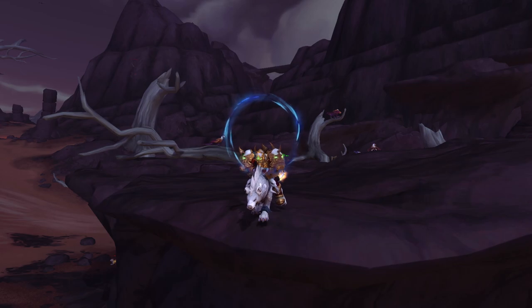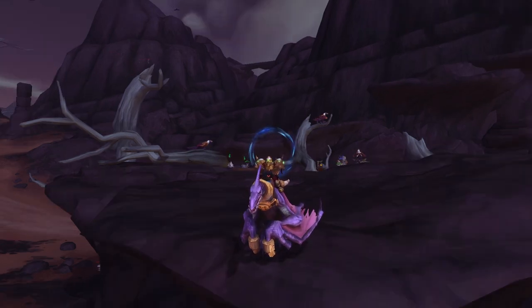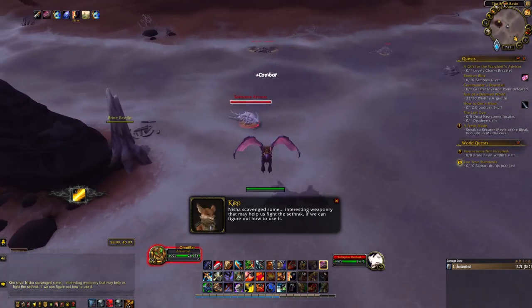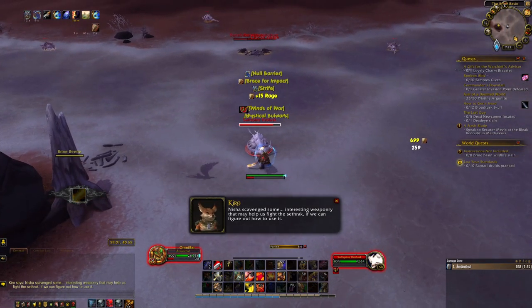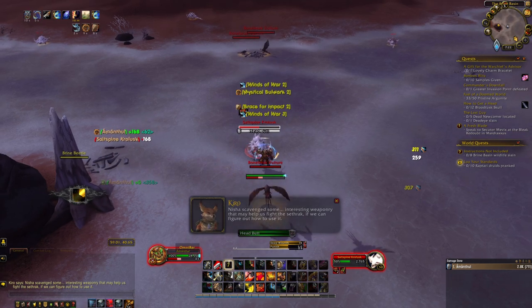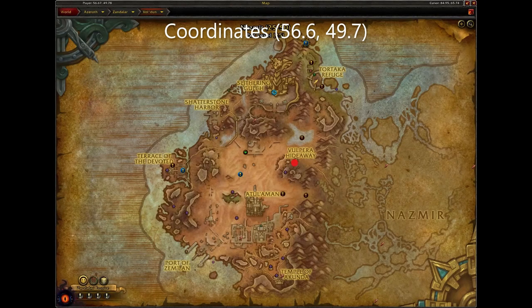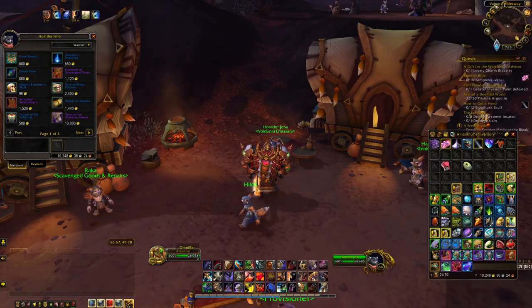Next are the Alabaster Hyena and Voldunai Dune Scrapper. To get these mounts you must become exalted with the Voldunai. The best way to get exalted is to complete the Vol'dun story questline and then farm the daily world quests that come up in the zone. Once exalted, speak to the Voldunai Emissary located here in Vol'dun and purchase the mounts for gold.